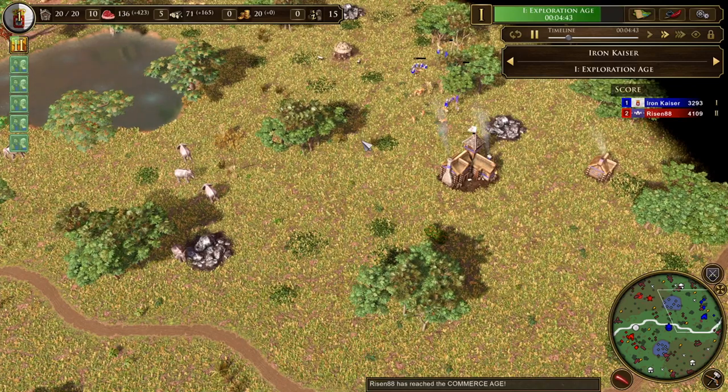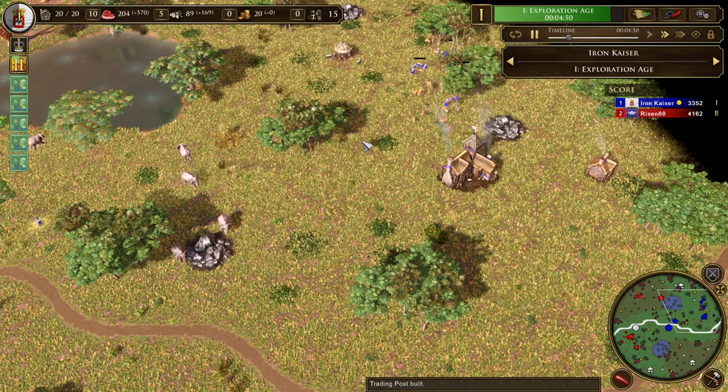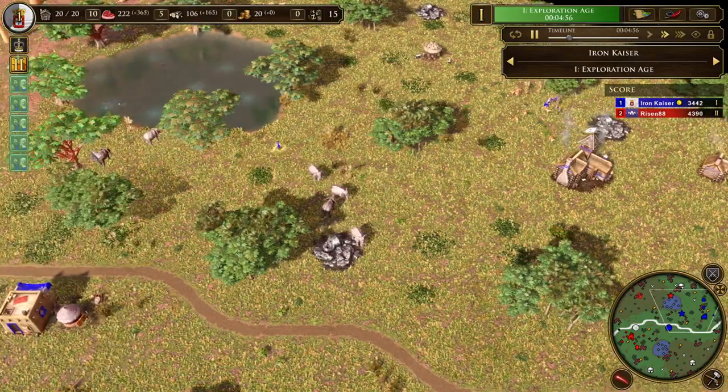That's the other thing that's nice about the Portuguese — if you do get rushed down and your opponent sacrifices everything to take down one town center, well, you've got a second one. I had a game before this one that went exactly that way. He tried rushing me, threw everything into the rush, got down one TC, but I had a backup. Then I had a whole economy and he didn't, so I won.